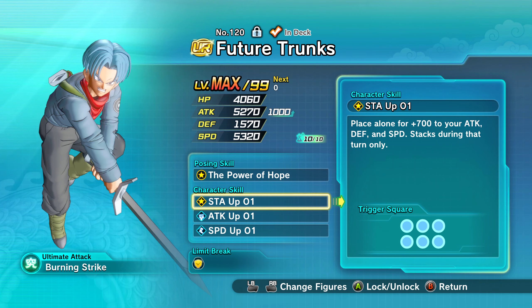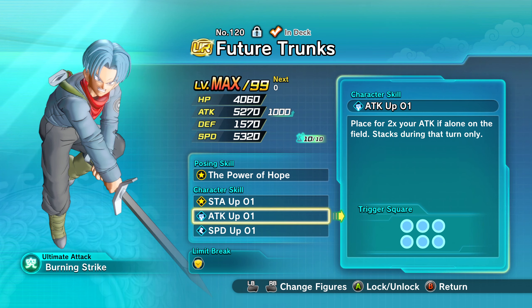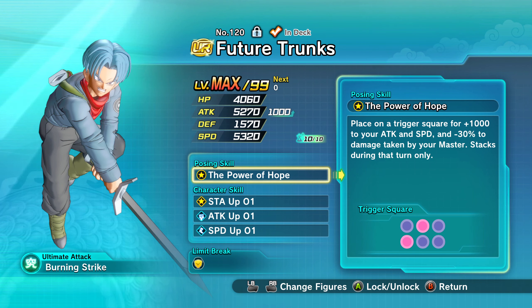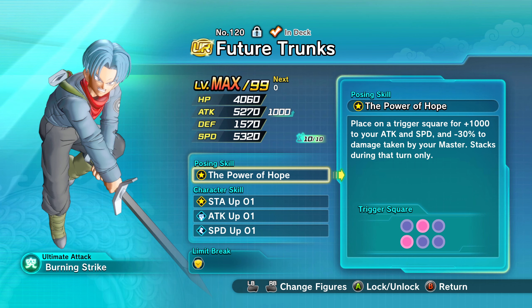He gains attack and speed with 1000 for the turn only, but it's more than enough. And as I mentioned previously, you want to do addition before multiplication, because that multiplies it even further. If you do the multiplication first the buff won't be as great. So you want to do it in this order: STA up, attack up all on, speed up all on. He's really freaking versatile — he gets all this extra attack and speed and provides extra protection to the master, which is great.